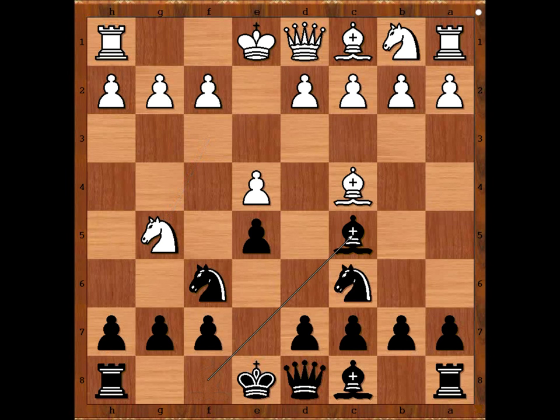Miroslav Moron played Bc5, going for the Traxler Counter Attack. Nf7, forking the queen and the rook. Black to move, and the obvious move for players who play the Traxler Counter Attack is Bishop takes on f2, check.